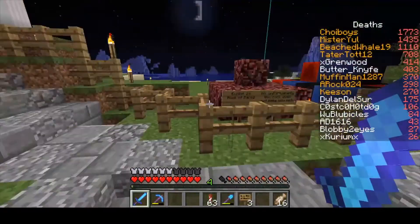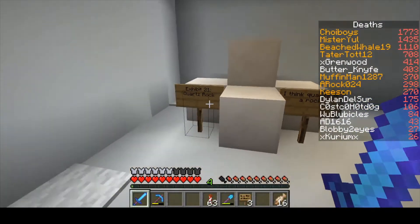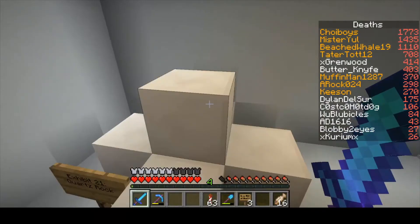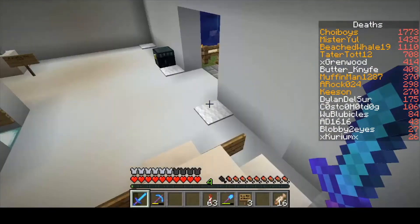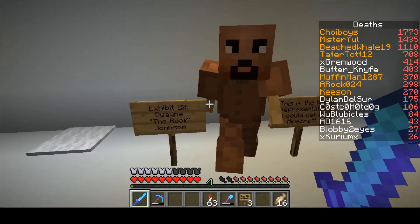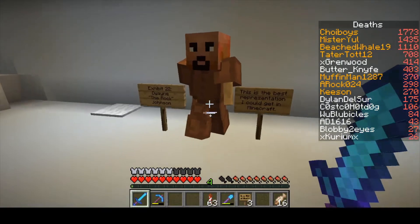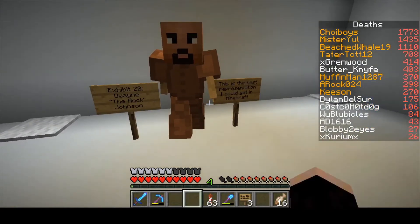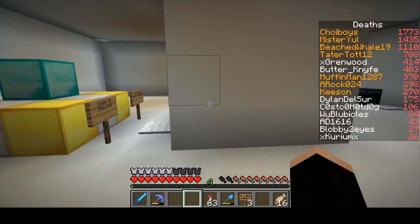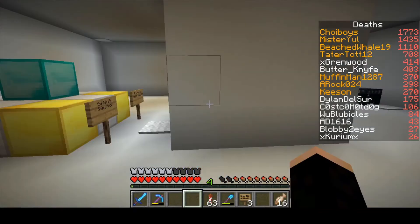Then let's go inside this concrete building. Exhibit twenty-one: the quartz rock. I'm pretty sure quartz is classified as a rock, and yeah, that's why it's in this museum. Exhibit twenty-two: Dwayne the Rock Johnson. This is the best representation I could get of him in Minecraft. Look — you can even take a picture next to him. That's a pretty neat statue. This is a really good picture — probably the best representation of Dwayne the Rock Johnson.